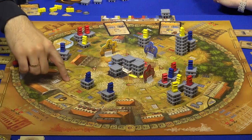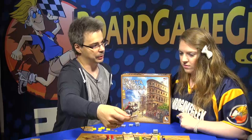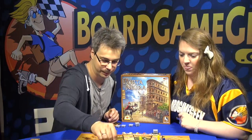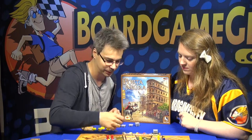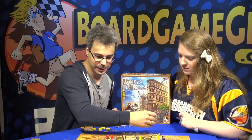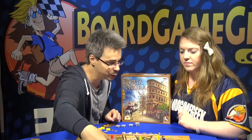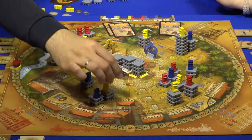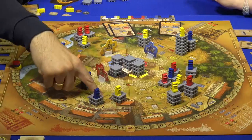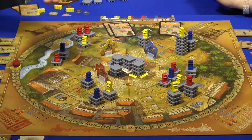These spots you can build in using your master builders. You move them to this place with a building action — something like this, for example — and you would use these two black bricks to place on the black area there. So you need two black bricks to place there. Then you have to put one of your goods on that, and then you get these points. And this way you build the buildings up.